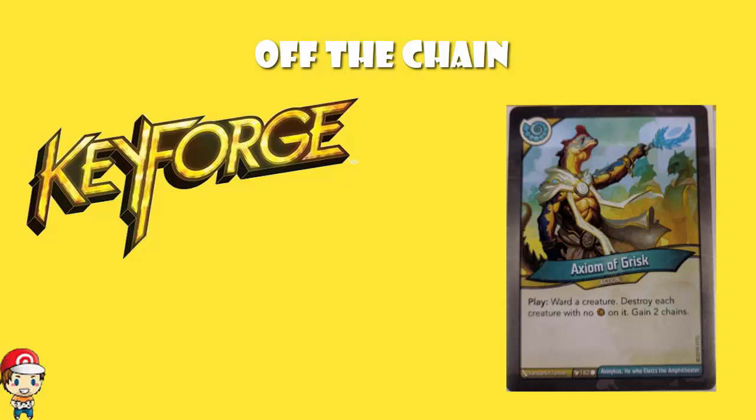Now weirdly enough, there aren't very many. There's only actually three cards in the new set that gain you chains, but they are very much worth having a little bit of a gander at. Now chains are the great equalizer in Keyforge. At the end of your turn, you draw until you have six cards in your hand, unless of course you are chained. When you are chained, you draw fewer cards.